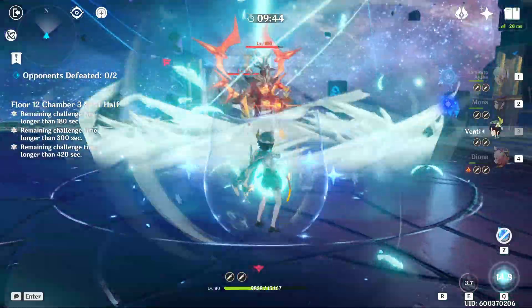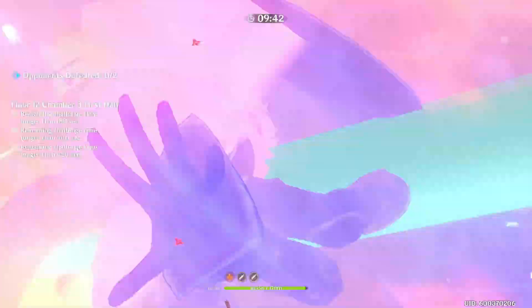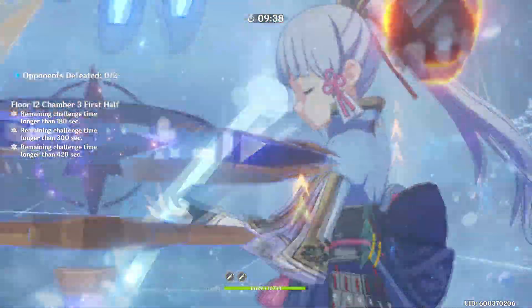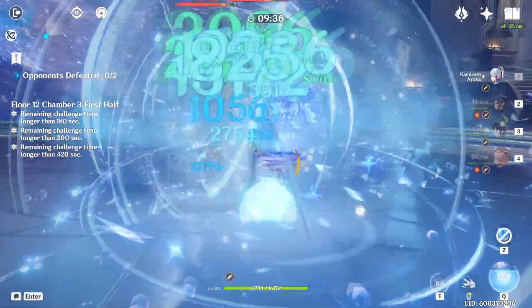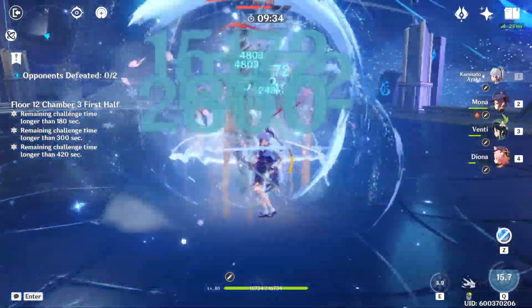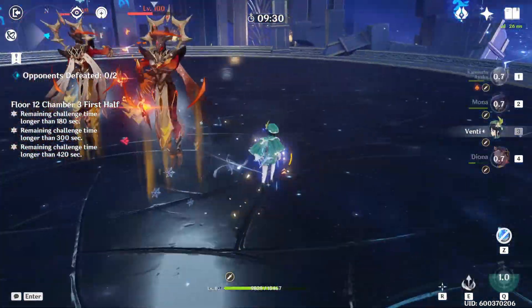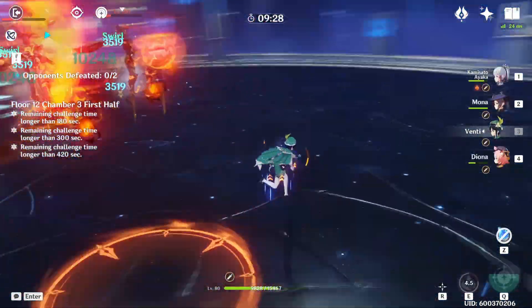What's up guys, Enigma Ave here. The Abyss has been throwing these Abyss Collectors and Heralds at us, and quite frankly they're annoying. They force you to use certain elements in Abyss, and I love having the freedom to choose my own team. In this video I'll be showing you how to shred through these shields.